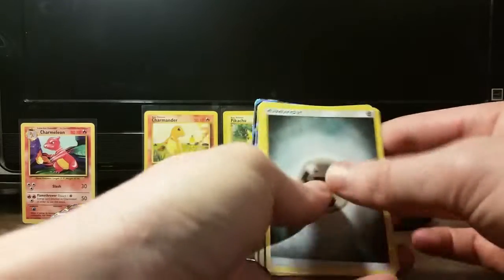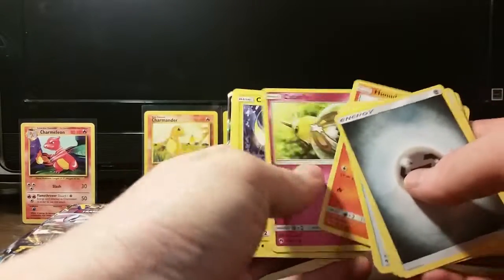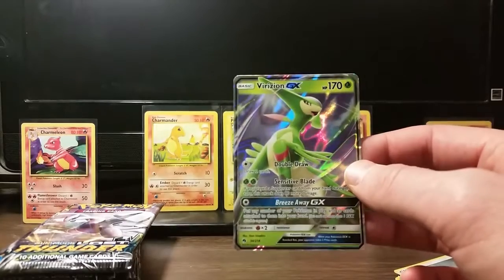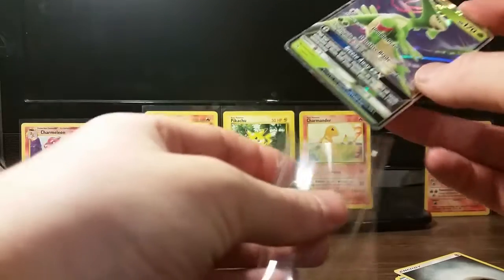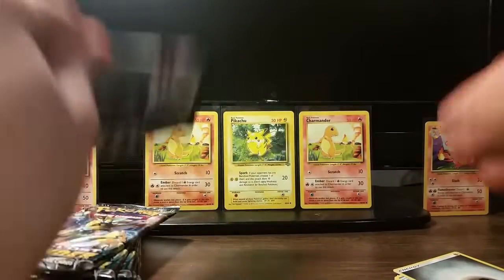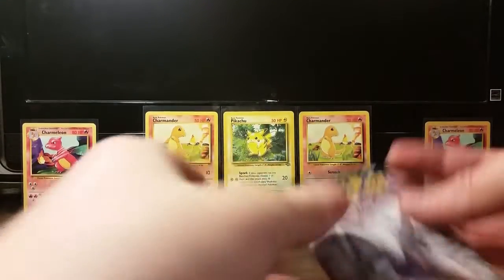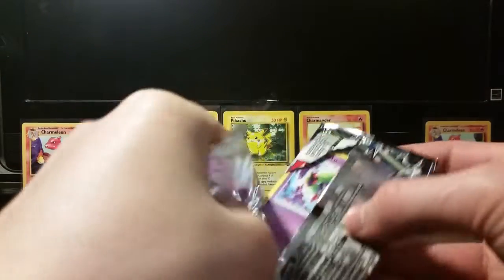Lightning. Metal. Mantine. Ariados. Cutiefly. Ryko. And a Virizion GX — not bad. Just your bulk GX situation here. So that will go off to Troll and Toad — they pay $2 per.